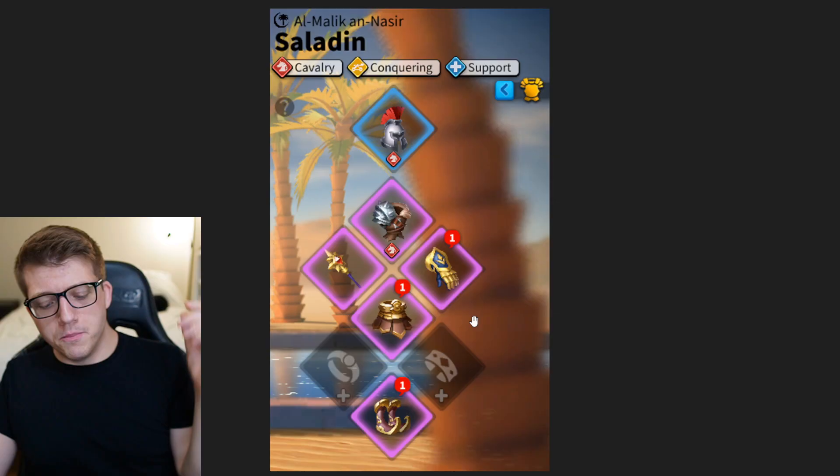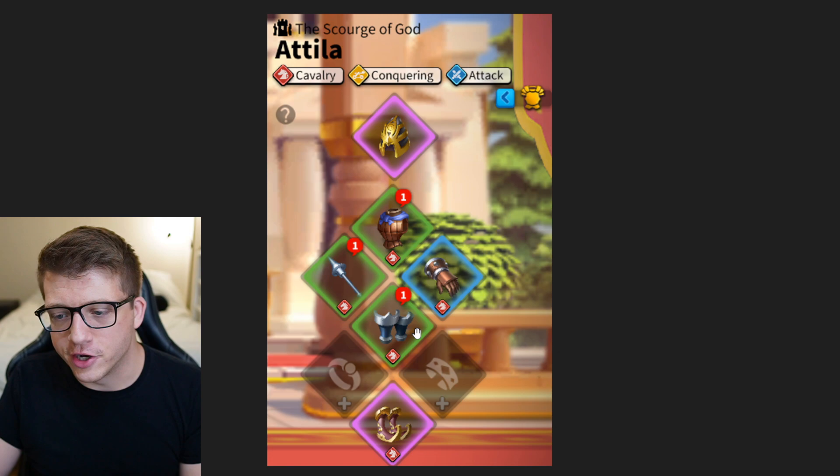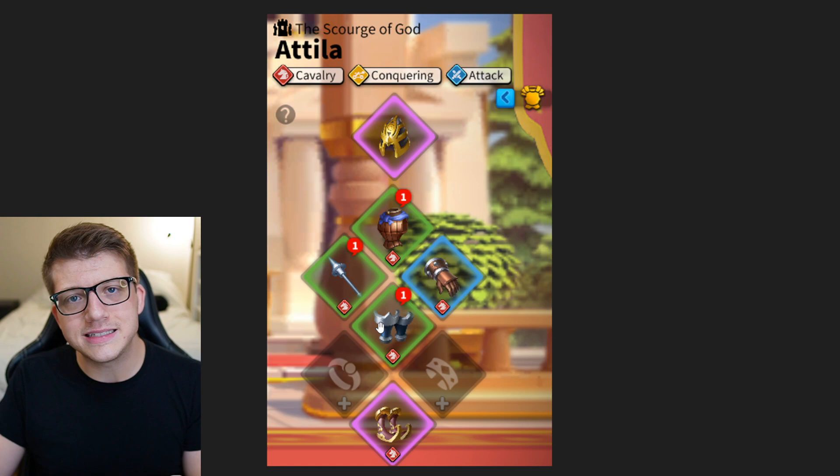Moving onto his second set, we have Attila, and here's where things start to fall apart a little bit. Now I'm not talking about the Vanguard set here, because realistically the weapon and the legs Vanguard set with cavalry talents and the two-piece set bonus — you're getting a ton of stats for some green pieces. Honestly, it's really good, so I'm not even going to talk about that.